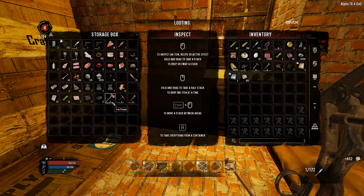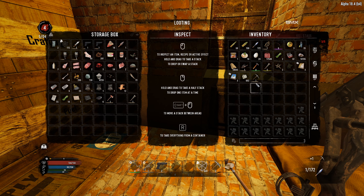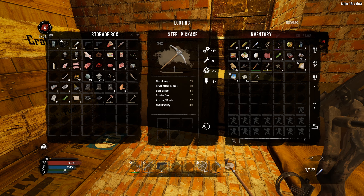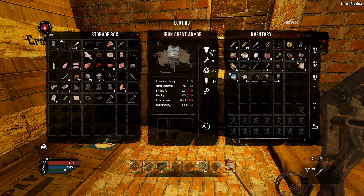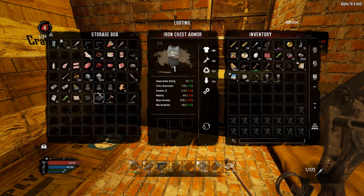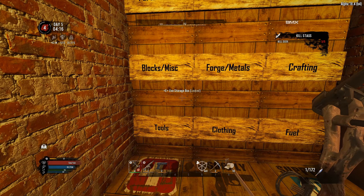We got an axe — yes, it's up in our chest — a level one. I'm going to sell that to the trader, won't get much for it, maybe 42 bucks. Let me check what I'm wearing — leather chest versus iron chest. The iron chest is a little bit better but not really, so I'm going to keep the leather because it's quieter. I'm going to scrap some stuff down so we can get the parts from it.